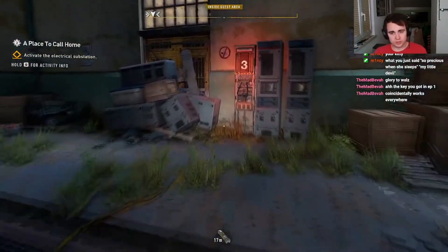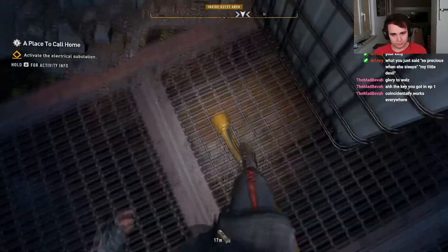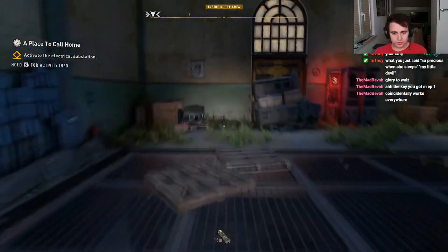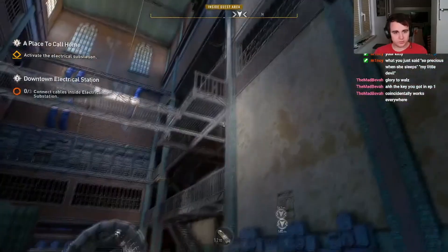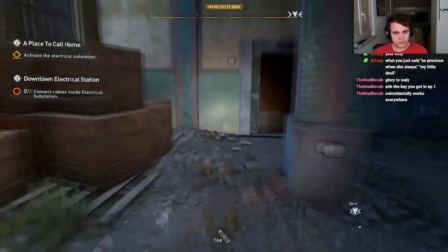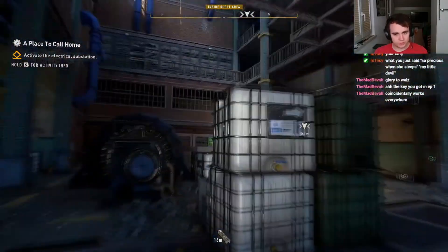Not sure what storefront lights are good for, but whatever. So where's the chest? Where's the chest though? Can I access it somehow? Is it here? No. Wait, is it up? Okay.